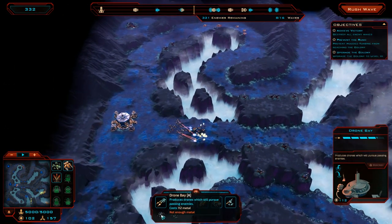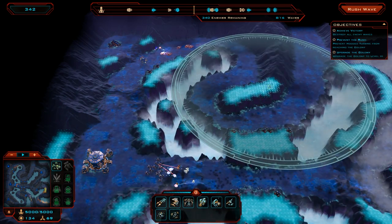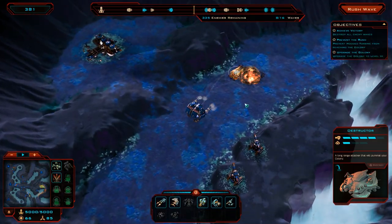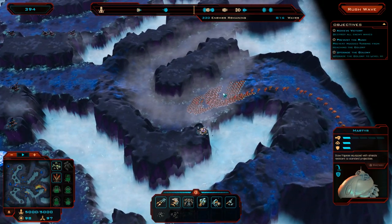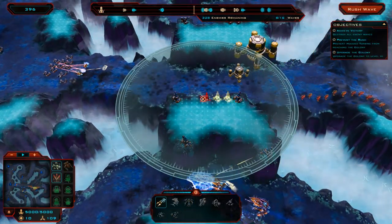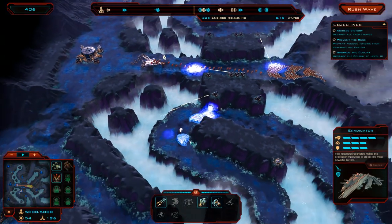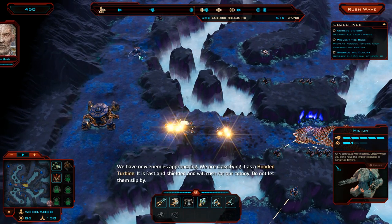That's an ion cannon — not what I wanted at all. I'm going to destroy it because I wanted a drone bay, which is why that area didn't work out. We'll place a drone bay in this corner so it can always cover the centre. Looks like our reinforcements are taking care of business along with the drones. Milton is absolutely slaughtering everything up the top — excellent! A lot of these enemies are actually getting stunned as well, which is fantastic. I really want to upgrade the colony but it looks like it's not going to work out.